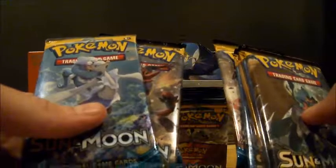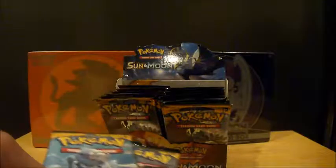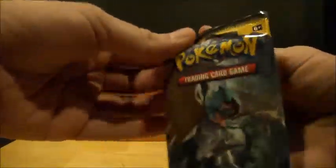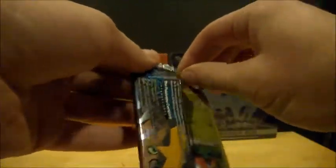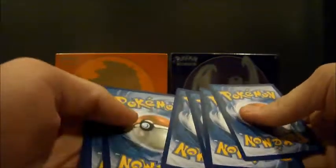I'm going to open up mine and then he'll open up his and we'll see what we get. Alright, here we go — I'm going to go first, then my brother is going to go. So let's see what we get. Oh my god, I need to open these. There's a code card — backwards code card, we'll just throw them all at the end.